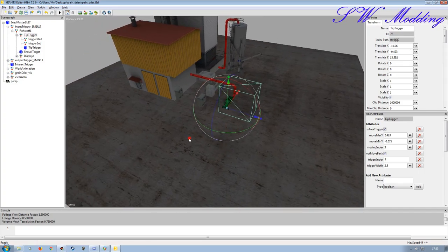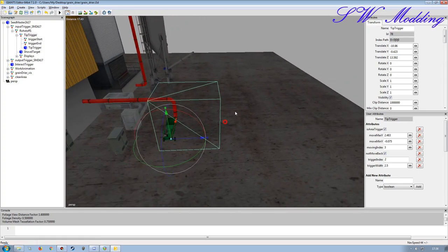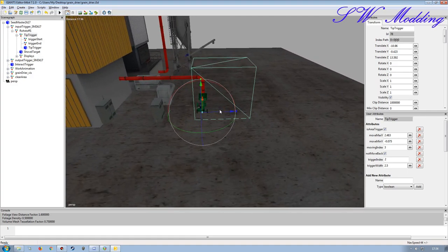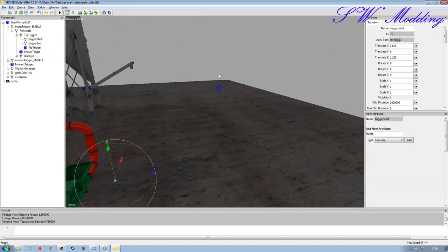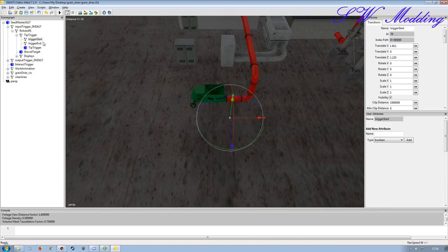I'll position it something like that to give me a good area to come in here with my tip trailers. You want to give yourself a bit of room for larger trailers as well as smaller ones. If you choose to use larger stuff you don't want a really small trigger you can't reach with a bigger trailer. Then we check our start and end points to make sure they're where they need to be.